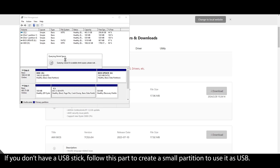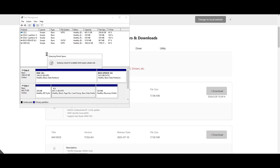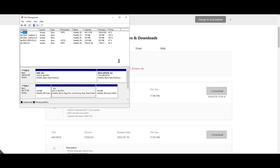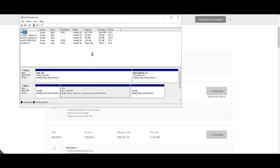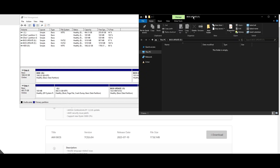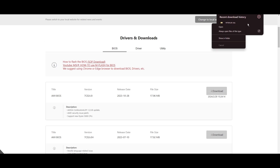Click on your motherboard model and press Ctrl+C to copy it. Open your browser, type your motherboard model, and navigate to the official website. Look for a support or drivers tab, click on it, and choose BIOS. Find the latest BIOS update for your motherboard and download it. Once downloaded, extract the zip file, plug in a USB drive, and move the files onto your USB. If you don't have a USB drive, you can create a small partition and use it as one.